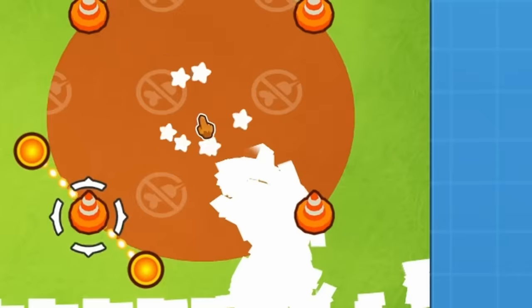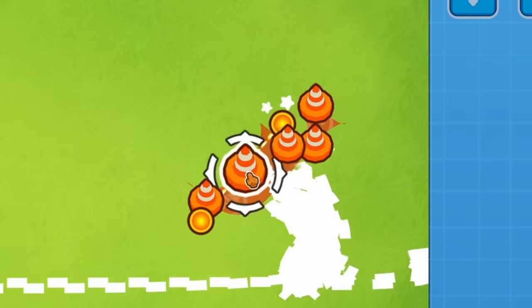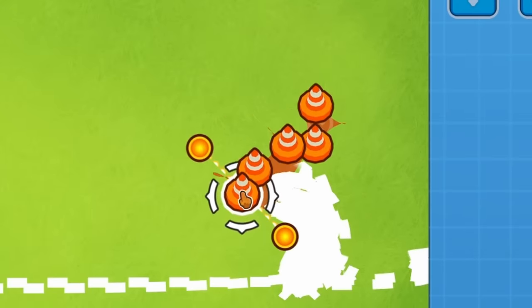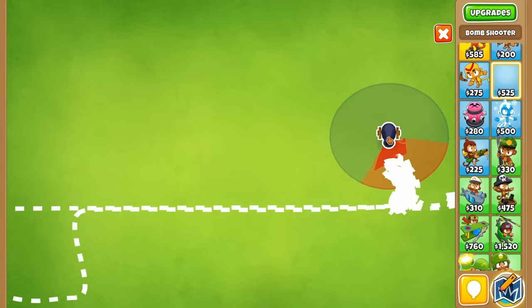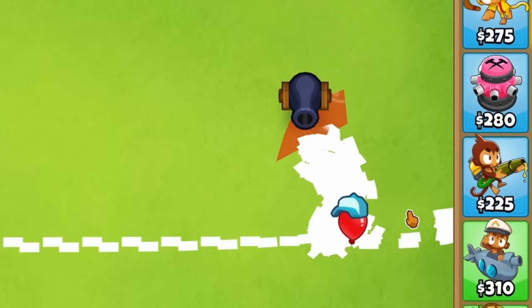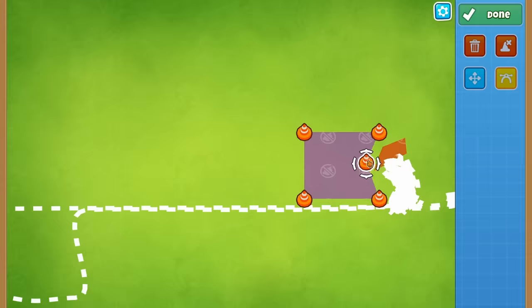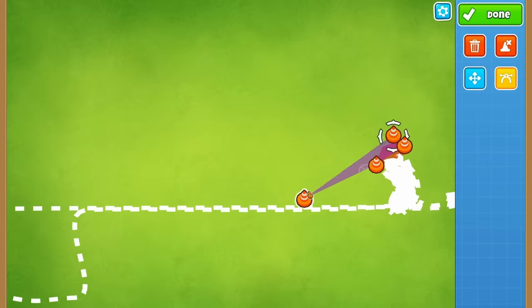I had an idea involving one of these no-dart zones, and I wanted to put it around the data storage I made before. The hope was that if I have a balloon in this data storage, it'll distract a monkey and keep it shooting, but the no-dart zone will protect it and not let it pop the balloon. Unfortunately, the no-dart zone ends up just blocking line of sight, so I'm not even able to see it at all.